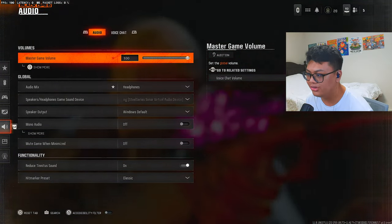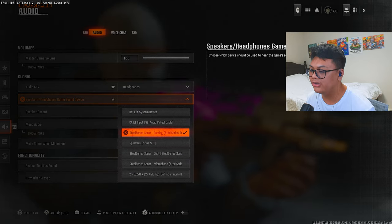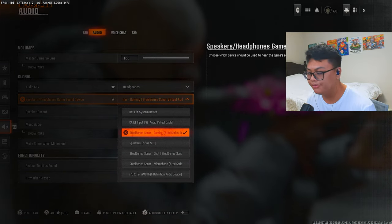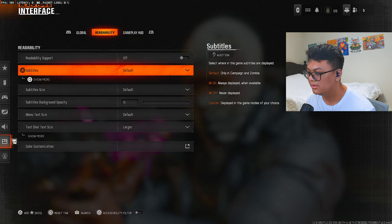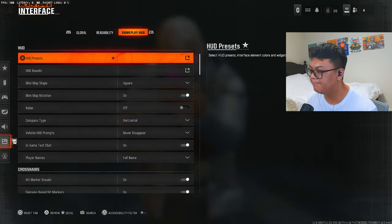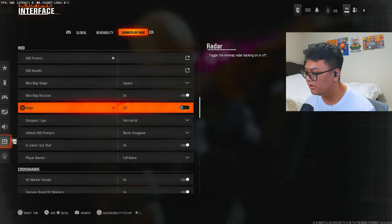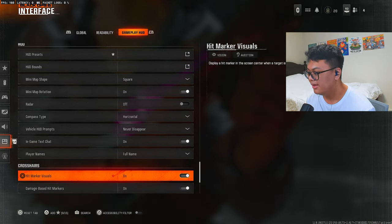For audio settings, they changed the audio while I was recording. I'm currently experimenting with headphones, PC speaker, and soundbar as the audio mix. I use a software called SteelSeries Sonar for EQ to hear more and hear things louder — try it out if you're on PC. For interface, it's all standard. For customization, I have my hex color set and use color filter on both at 100. For gameplay HUD, I use magnified, HUD bounds at the lowest, square minimap, map rotation on, radar off, and horizontal compass — though I may test between minimap and horizontal.